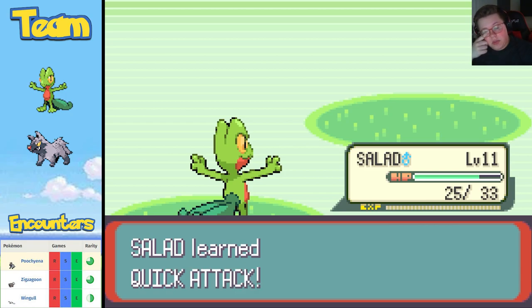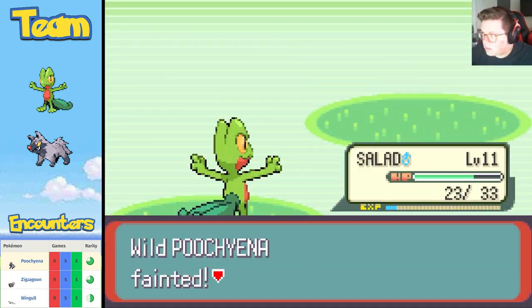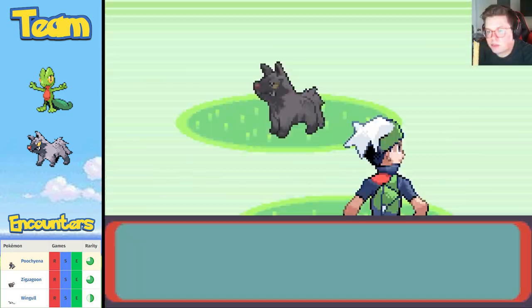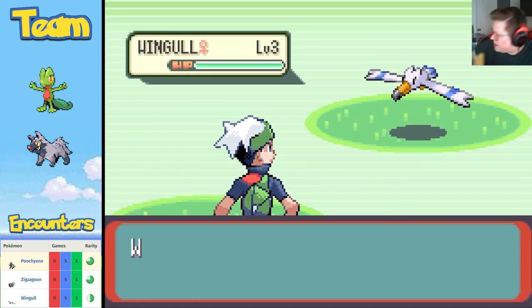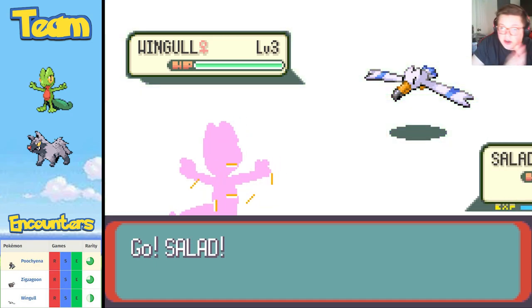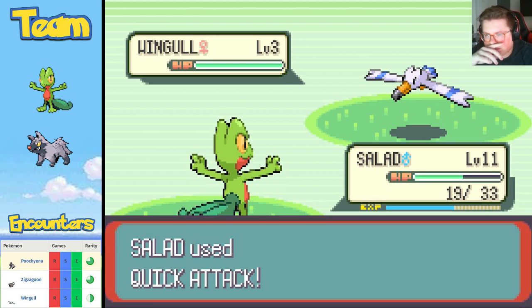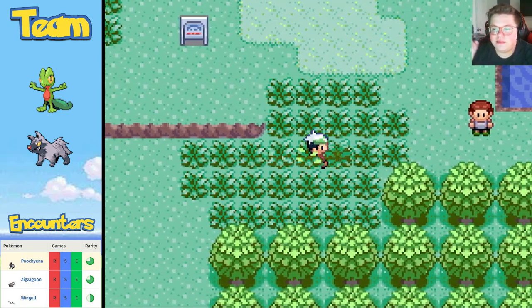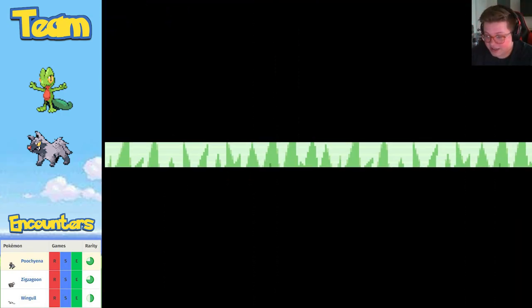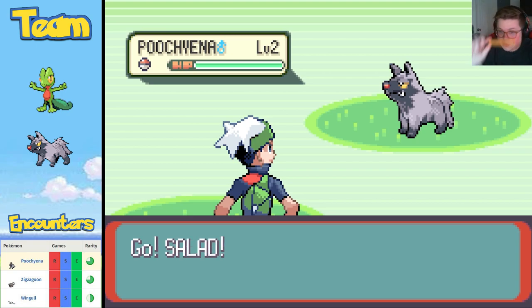Salad's at level 3 and learned Quick Attack — that could be pretty useful for later. Oh, I'm eating an Italian breadstick, by the way — those things are bomb. Wait, I can actually do a Quick Attack — never mind, I'll save Quick Attack. That sucks for me — I thought Quick Attack would do less than a Tackle.